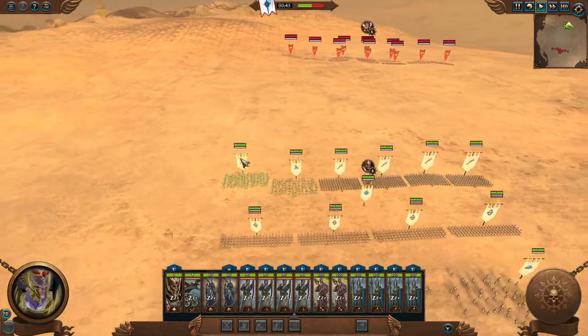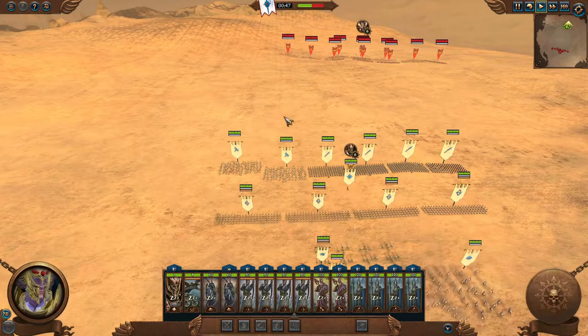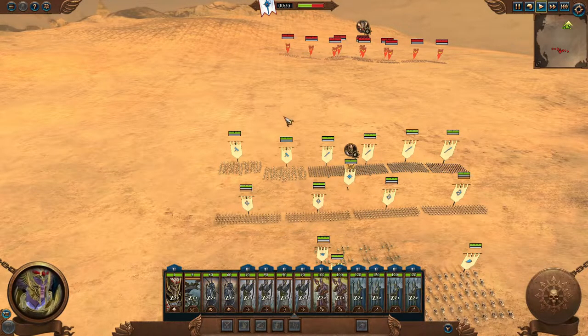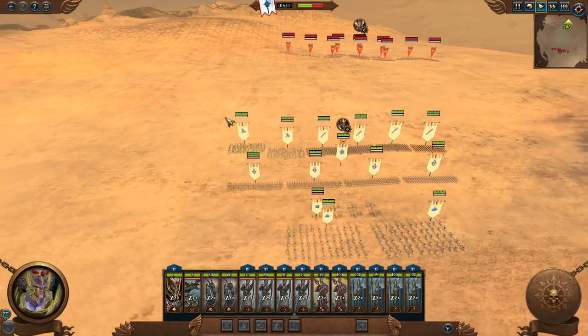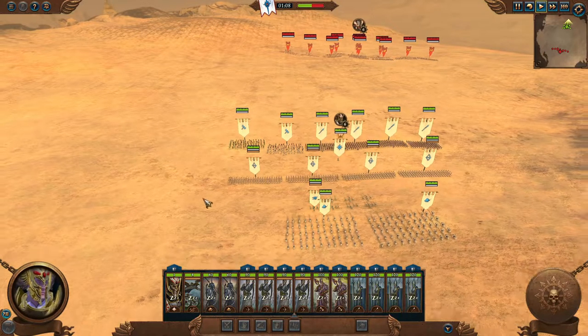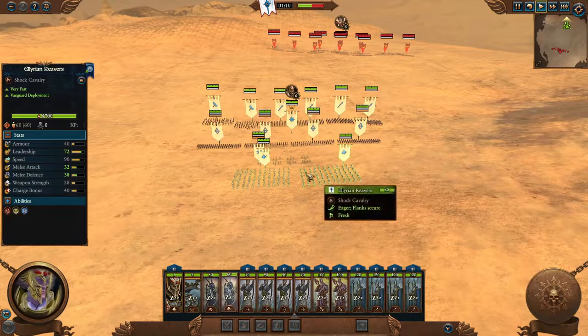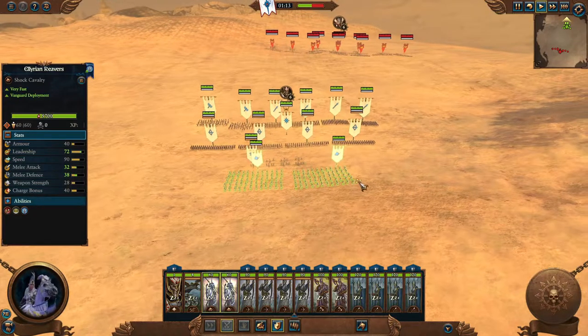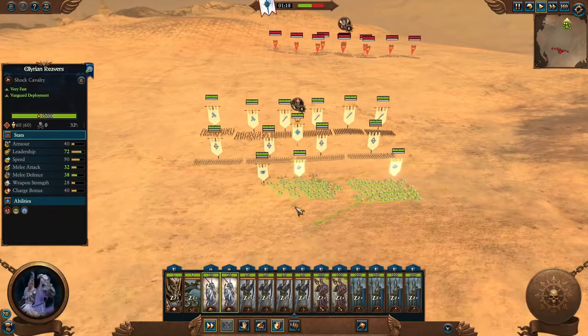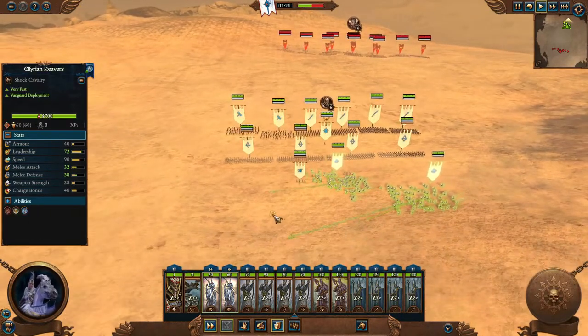That's moving individual units. Now let's talk about moving multiple units at the same time. There are three ways, but the most common is by dragging a box. You hold left-click and drag a box — any unit enveloped inside the box will be selected. For example, to move two cavalry units, just drag a box around them to select them, then move them however you want.